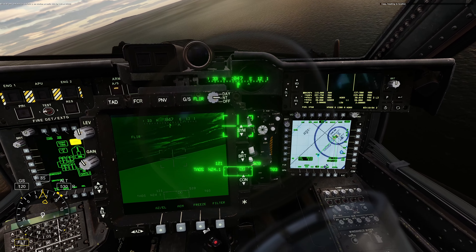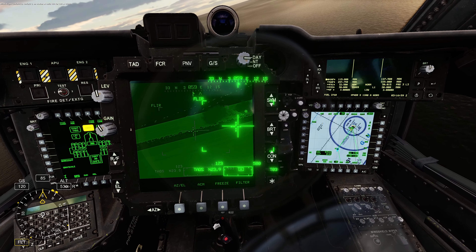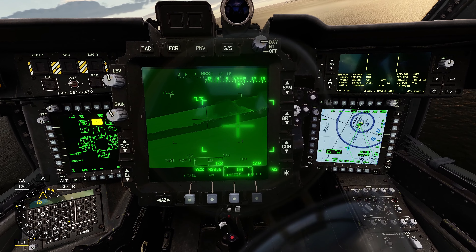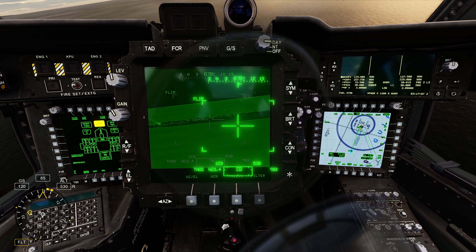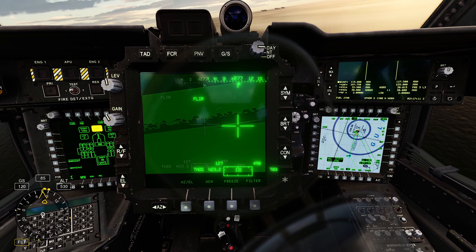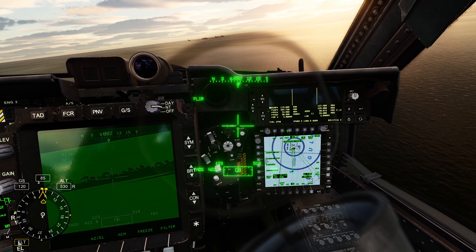As soon as we get the option, I send my wingman in to engage the targets, and then I turn in myself and start hunting. I do the first part of this from the CPG seat, mostly because it's just a case of hovering near the island while firing missiles, so it wouldn't have been particularly entertaining as the pilot. But it's quite a lot of fun getting some practice as the CPG.